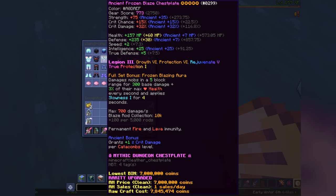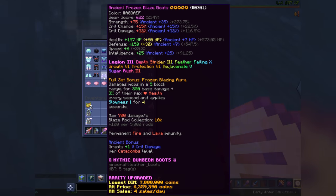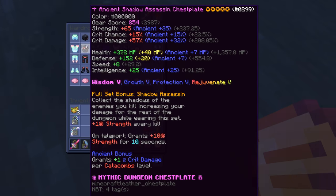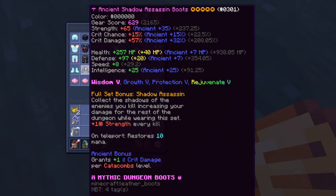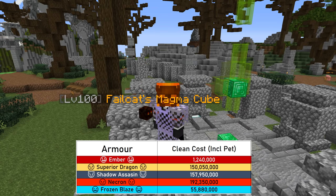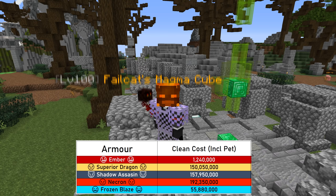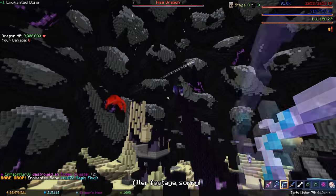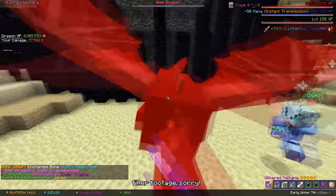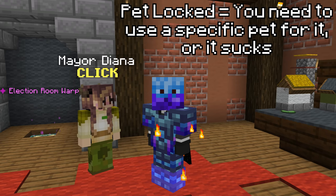All of these sets are fully hot and fuming potato buffed with the Ancient reforge, Growth 6, Protection 6, Legion 5, and Recombobulated — with the exception of the Shadow Assassin set, because nobody was crazy enough to spend all that money on it. But it's close enough for this test and shouldn't affect damage numbers too much. These sets are absolutely not the same in price when paired with their pet. Also note that Frozen Blaze and Ember Armor are pet-locked, so you can't use them as effectively for the mythology event.